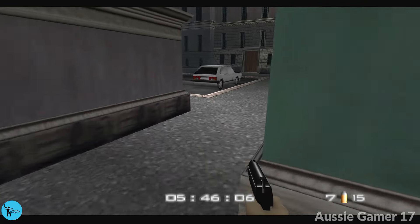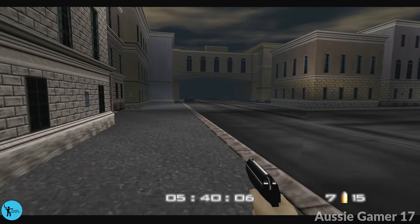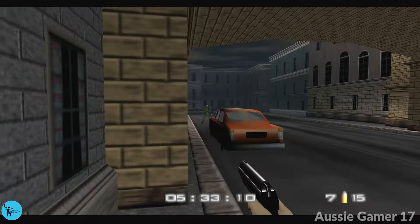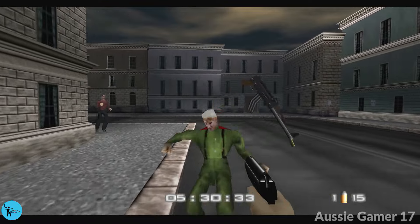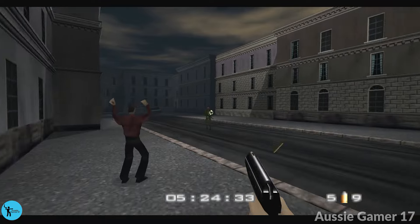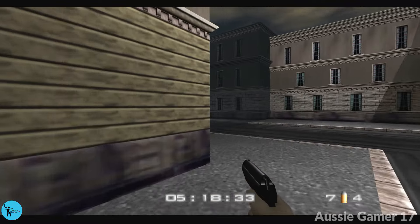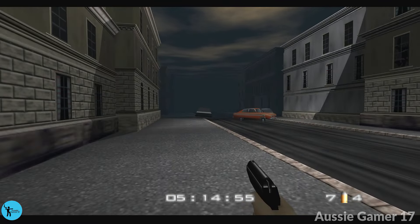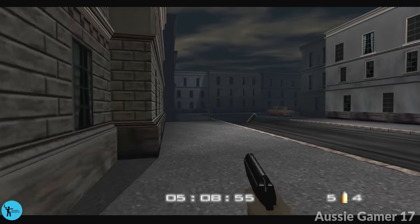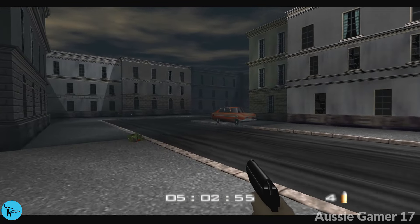Now we basically just need to run for the end of the level — though we're going to take out enemies as we go. Someone may be down there; I'm not going to worry about them too much. Grab his ammo. Lure this guy if we need to. You don't need to worry too much about the time — we've got six more minutes. Just checking corners. Going to use the cover here on the left when we get to this next section.